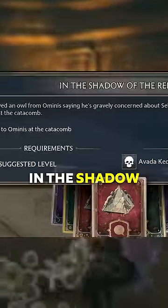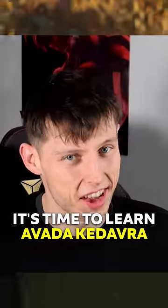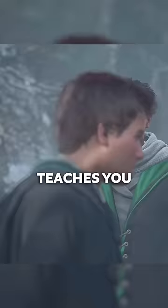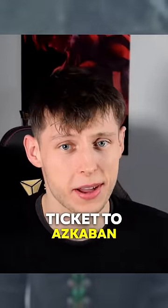Once you see the mission In the Shadow of the Relic, it's time to learn Avada Kedavra. You go through the Skyrim dungeons again, but this time it's much harder. Sebastian uses Avada Kedavra right in front of you, then he can teach you how to use it, and boom — you've got yourself a one-way ticket to Azkaban.